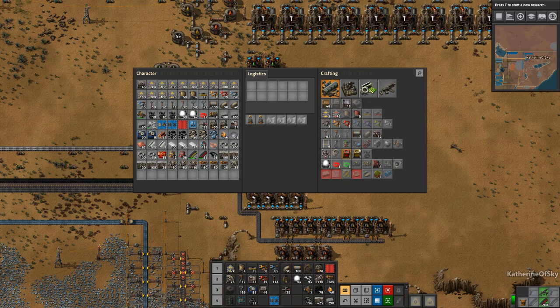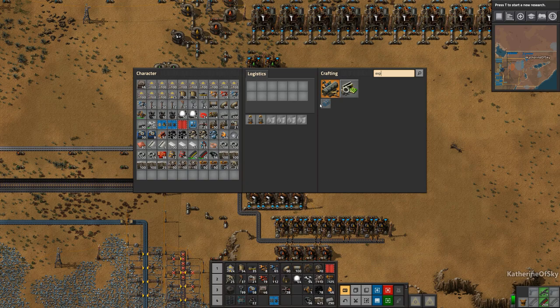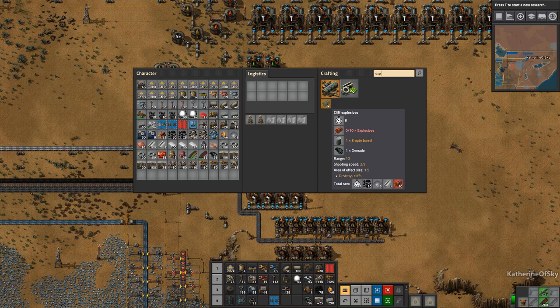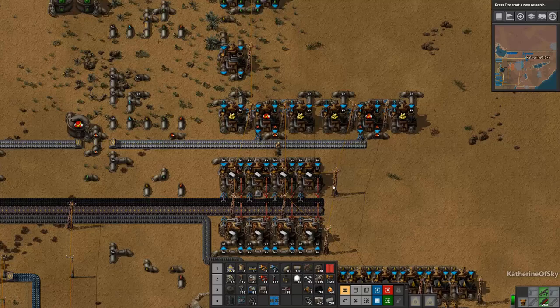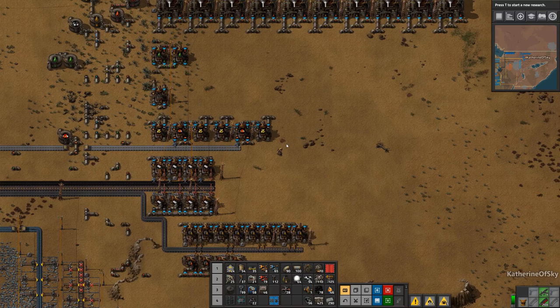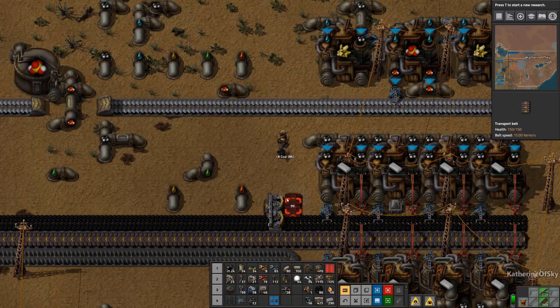We don't have cracking yet, but that's fine. Let's just check the recipe for the cliff explosives. It's: explosives, empty barrels, and grenades. So we need some steel, iron, coal, and explosives. Let's figure out how to make explosives — that's coal, sulfur, and water. I think we can make them in this line with the sulfuric acid. We have the iron here, we also have coal which can come in right here. Let's go and split this off and take the coal up this way.